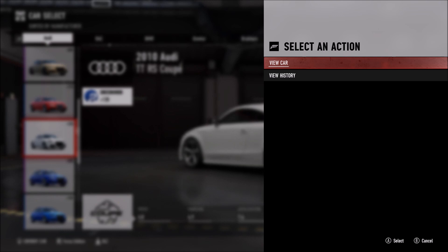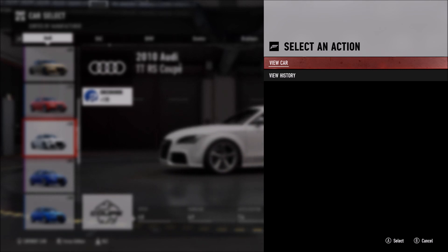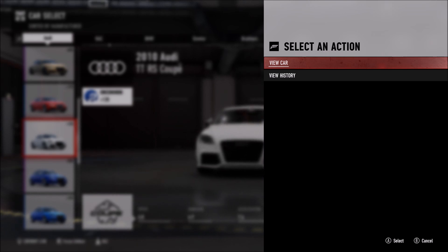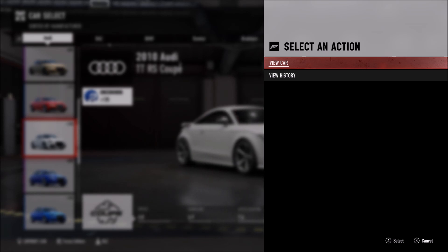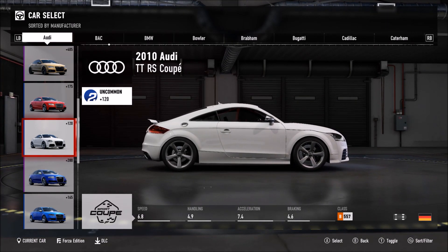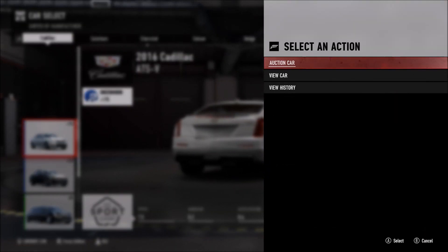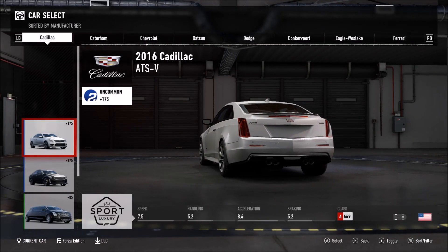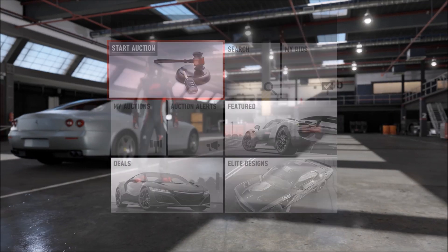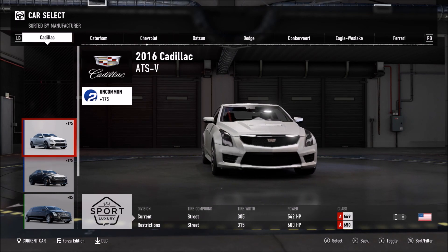Those cars were given for free for competing in events, and these are exclusive cars that cannot be won in any other way at the moment, but may be available later on. We don't know what's going to happen down the line — maybe if they have a Forzathon event or something like that they'll make these cars sellable. But other cars, like the Cadillac ATSV, can now be auctioned. Just to show you guys I'm not lying, we'll go ahead and check it out in my garage, going over to Cadillac.